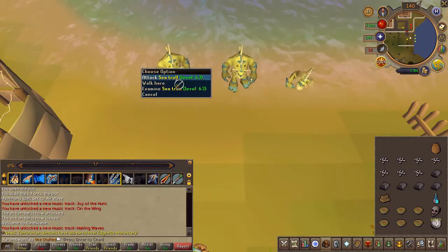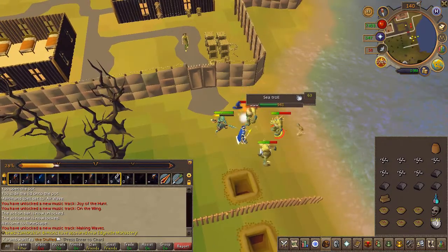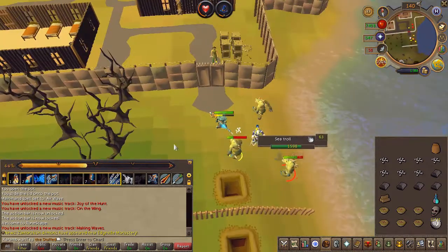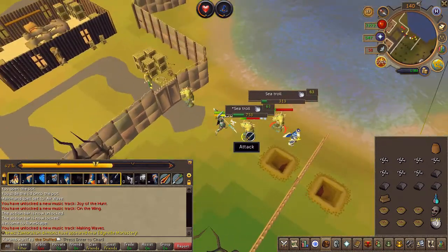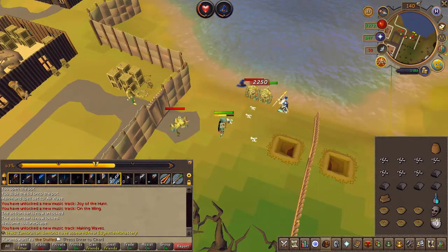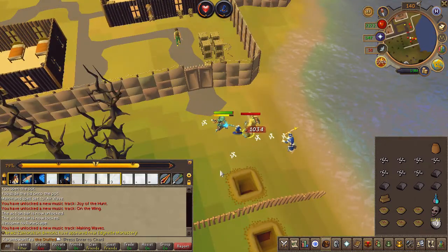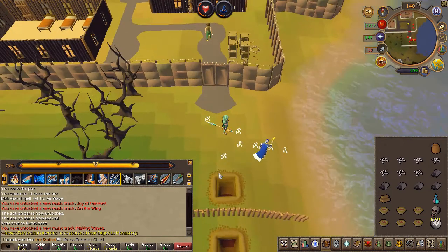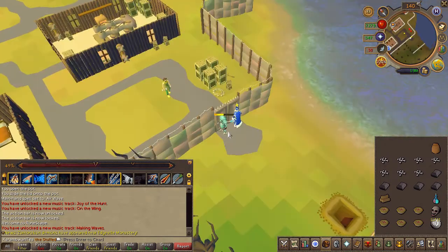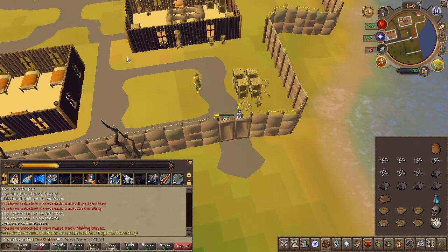Go ahead and slay the sea trolls and open the gate. Then speak to Herman in the eastern building.